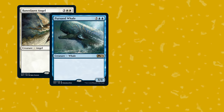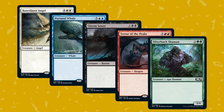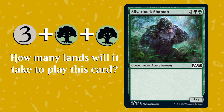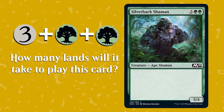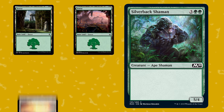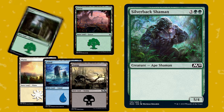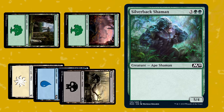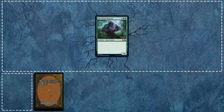More expensive spells are bigger and more powerful, but their card costs still work in the same way. For instance, this big gorilla has a gray circle with a three in it, plus two green tree symbols. So how many lands do you think it will take to play this monster? If you said five, you're correct. But in this case, two of those five lands must have matching green symbols on them like this. Yeah, that thing is scary.